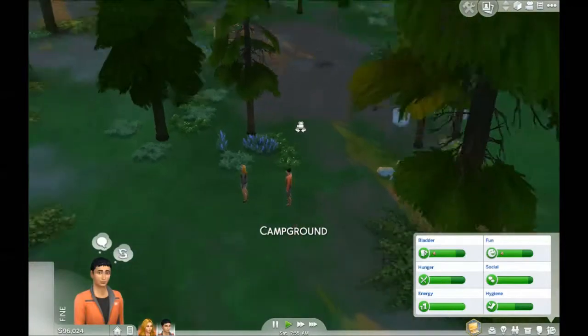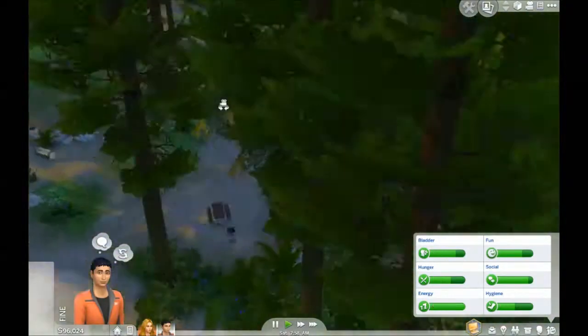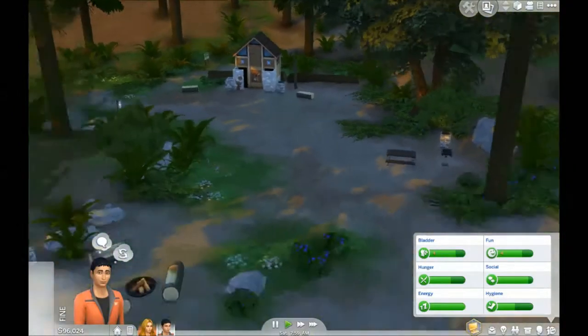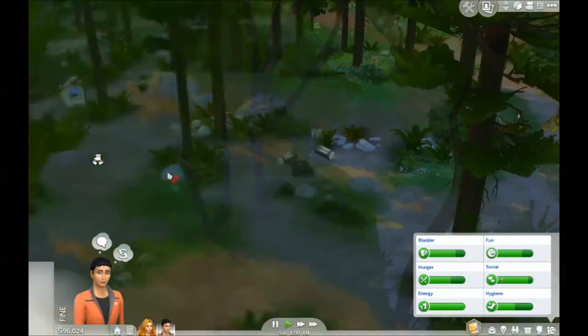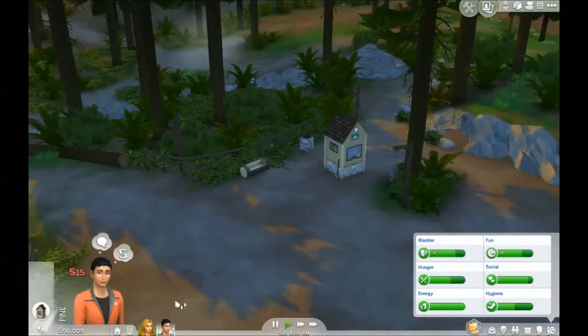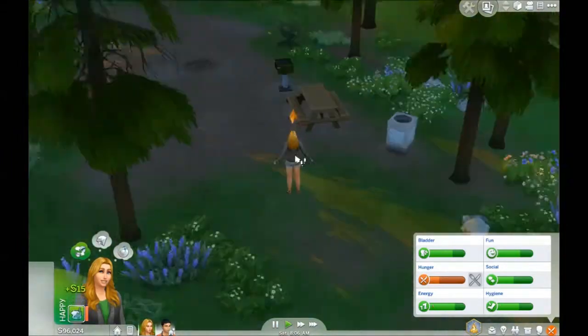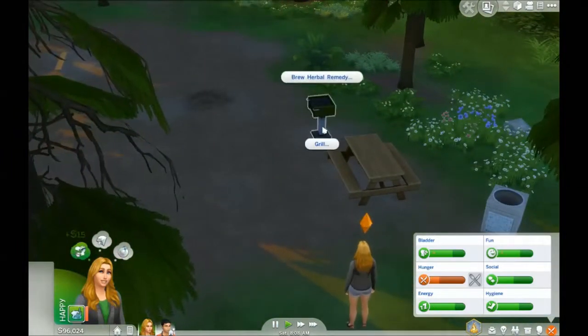We're now at the campground. We're going to have him follow the path. Still don't know where to go in this town. Wait a minute — oh, there it is. Go buy supplies. Who just spent $15? No, you cannot spend $15. Well, actually, you know what? For once, I'll let you spend $15.